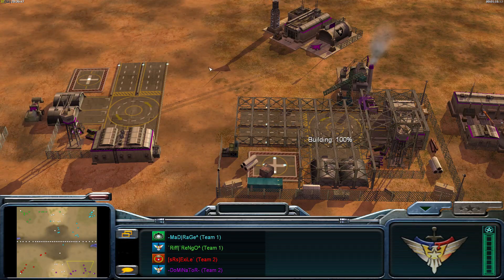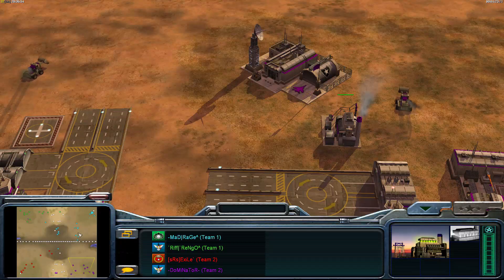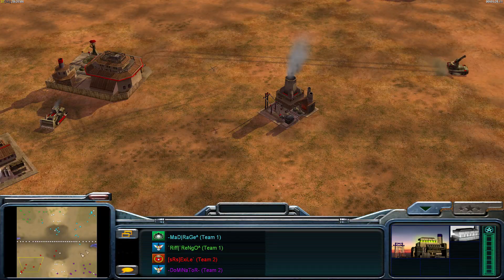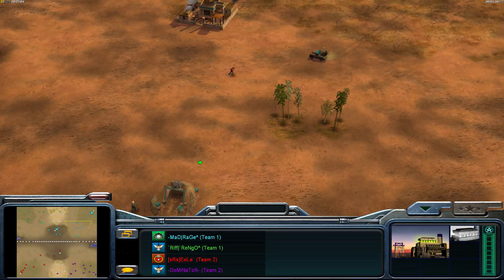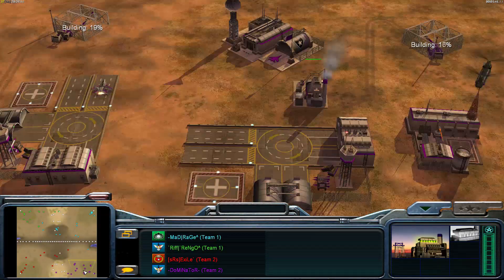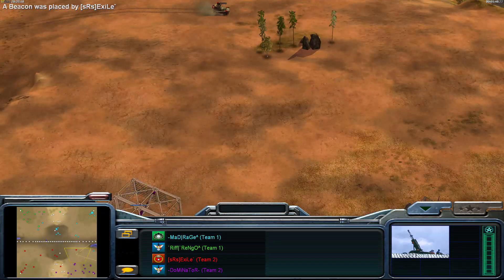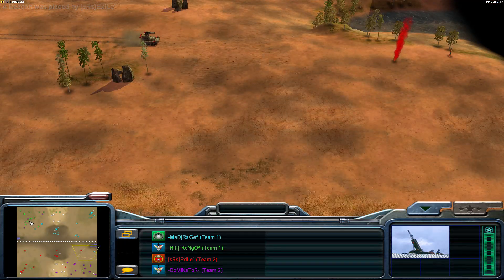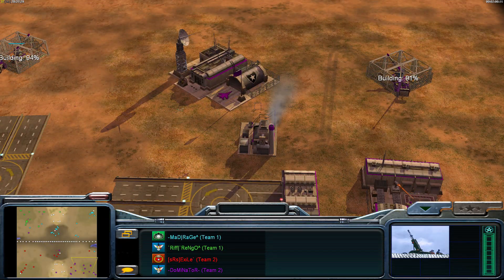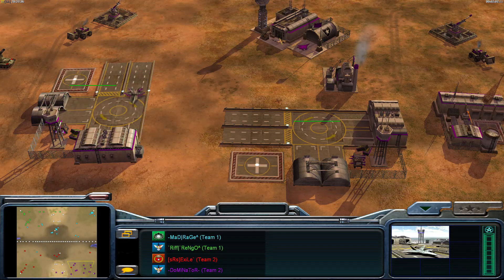We'd be left with no power against GLA — that's probably what's going to happen, and I'd be losing to rage. In this game, Exile is sending me gats to cover against the raptors that did come. But I spent unnecessary money making fire bases because I didn't fully trust that Exile would send enough units to protect me. I should have been 100% focused on killing Rengo and maintaining full raptor production.